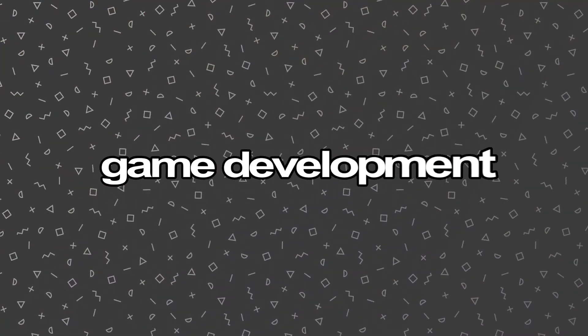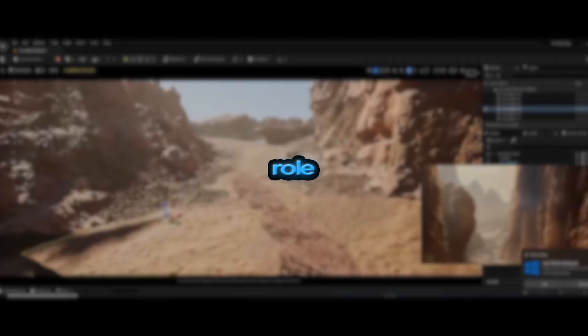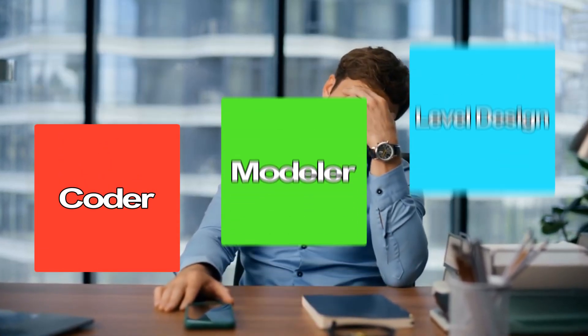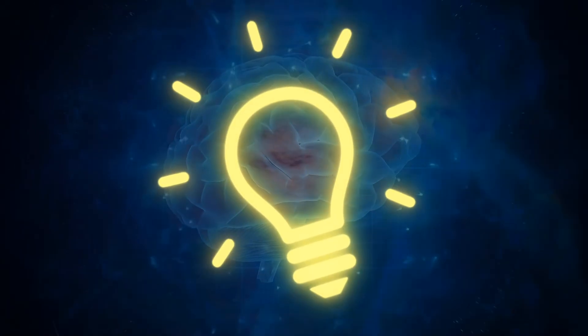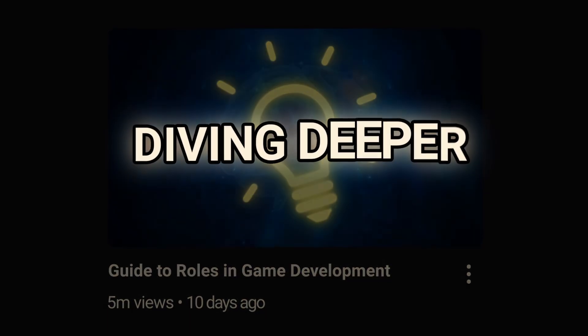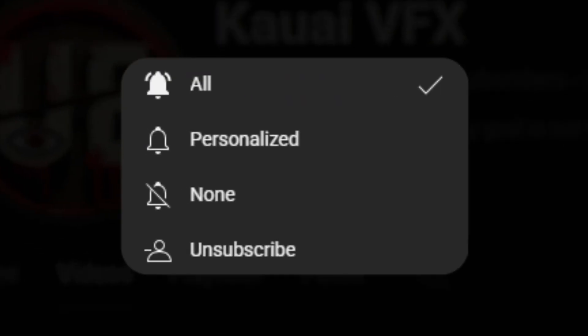And that's the big picture of game development. From coding and modeling to level design and environments, every role plays a part in bringing a game to life. If you're just starting out, don't feel like you have to master everything at once. Pick one area that excites you and start small. Every project you make, no matter how simple, will teach you something new. I'll be making more videos diving deeper into each role, so if this helped you, make sure to subscribe so you don't miss them. And let me know in the comments which role you want to try first.